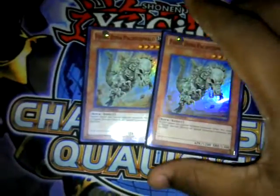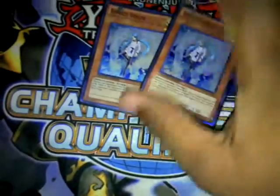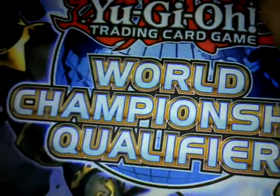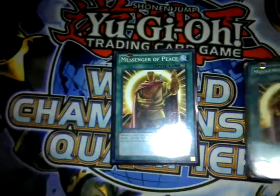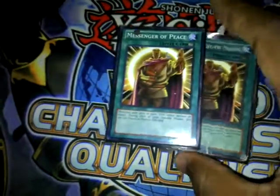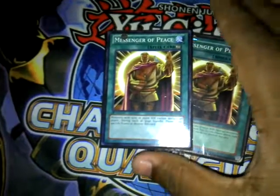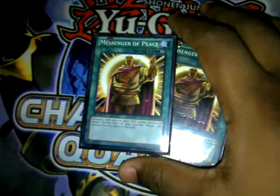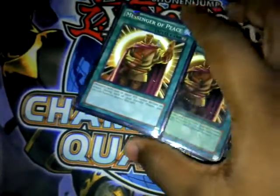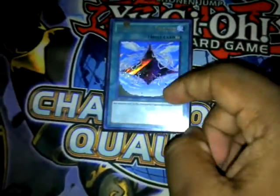Next, two Fossil Dyna Pachycephalo for the E-Dragon matchup, which is not fun — trust me. If they go first, they have a complete advantage over you. Next, two Effect Veilers against any deck I need them against. I don't main deck them because they don't help Insectas accomplish anything, but I always side them. Next, two Messenger of Peace. I side them in against E-Dragons and any deck like Chaos Dragons with too many heavy monsters. It just stops them from killing you. With E-Dragons, all their monsters except Debris can attack over you, but while Messenger of Peace is face up they can't even attack down Centipede. You really need to stall them out, because your resources might never end but theirs will come to an end.